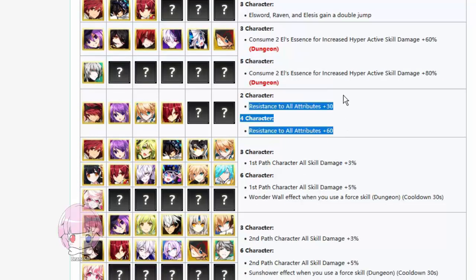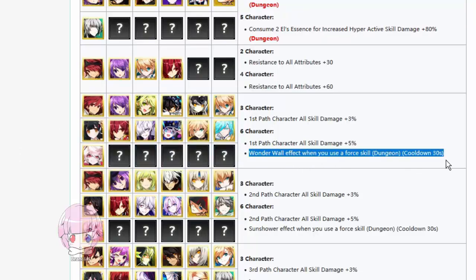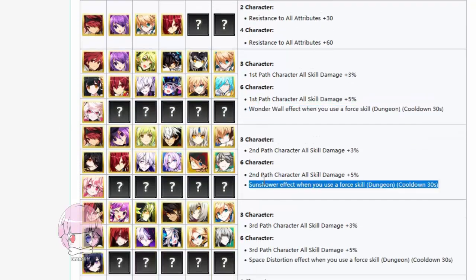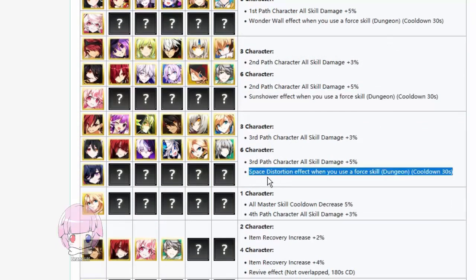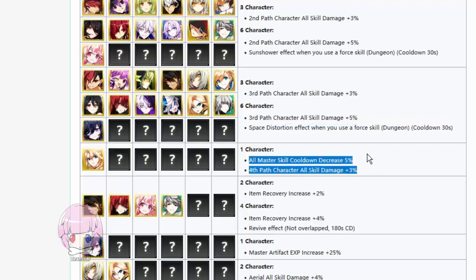This is Elemental Resistance — I'm not gonna do the math on this one, considering how much I butchered that in the last one. This is really dumb: for first path, all character all skill damage increases. If you have these characters, all of your skill damage increase goes up for all characters of that path. And if you have six of them, you get Wonderwall when you use a fourth skill. For second jobs you get Sun Shower, and for third path you get Space Disorder.